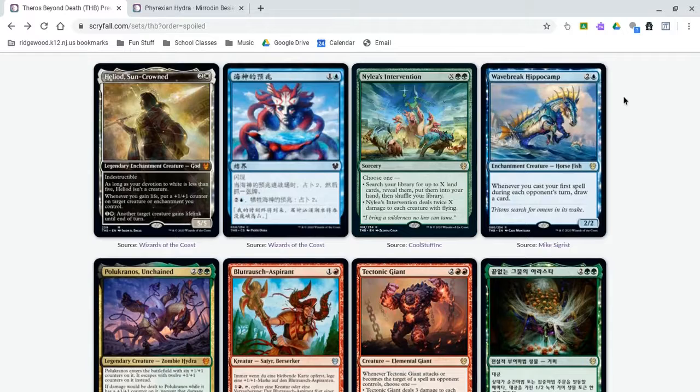Now we've got Wavebreak Hippocamp. This is part of a cycle of cards where whenever you cast your first spell during an opponent's turn, you get an effect — this one draws you a card. I hate this, because it will make the green-blue flash decks even better. You're going to be drawing more cards, and is that wolf still going to be in Standard? I'm pretty sure it was M20, so that flash deck is definitely going to be a thing.